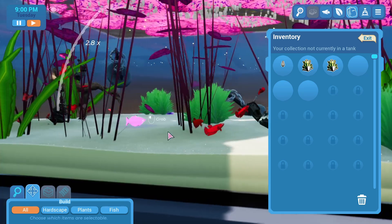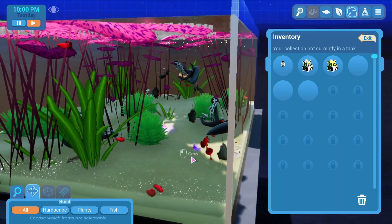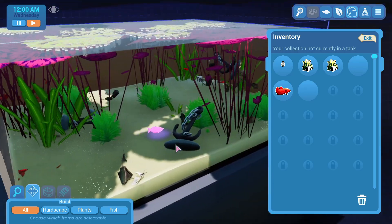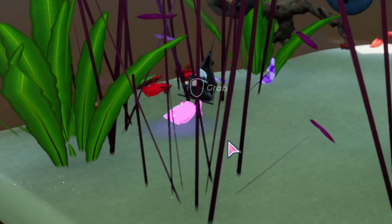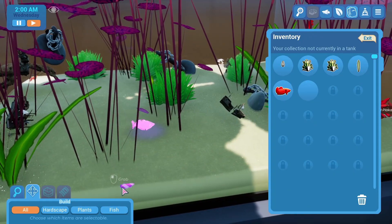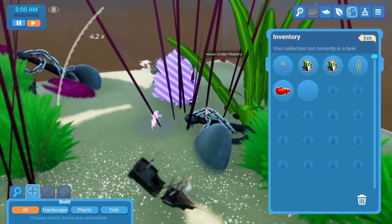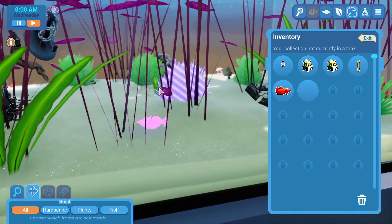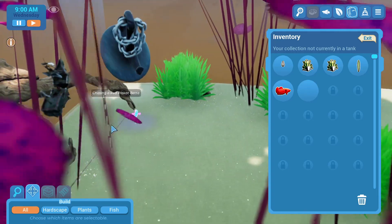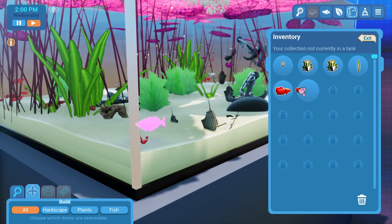I can only carry six things. It looks like we've got a bunch of bettas - just a bunch of male and female bettas. Why would we have a bunch of males? I believe you can have multiple males together as long as there's enough room because they're really territorial. Fun fact - I used to be a little bit of an aquarist myself. We'll go with one male and one female and a bunch of decoration. Wait, that's a male as well. Are there any females around here?